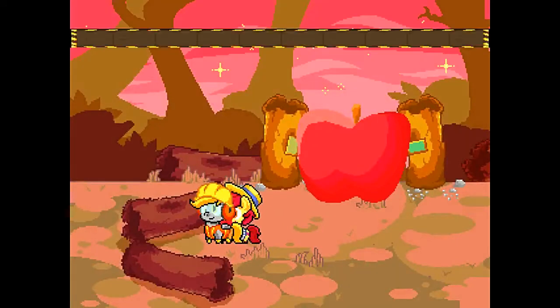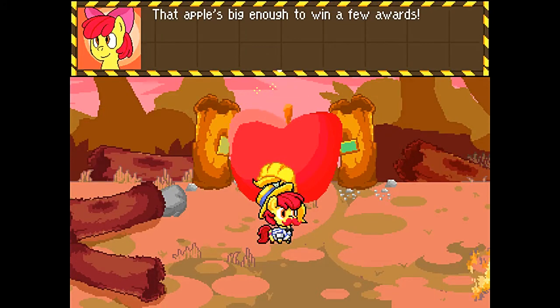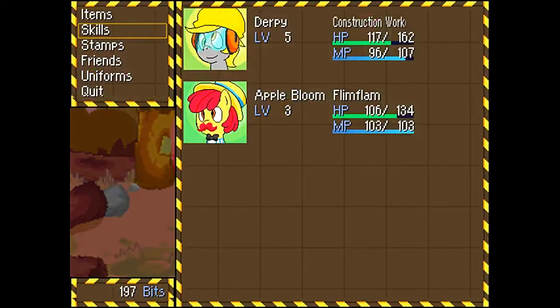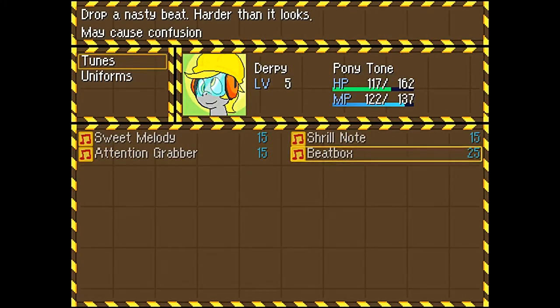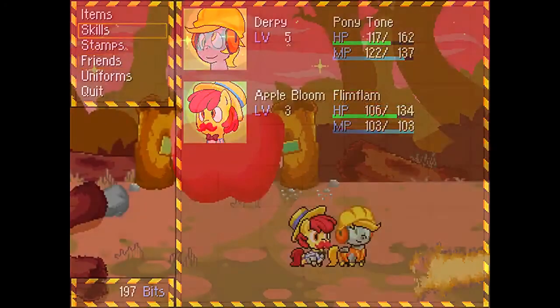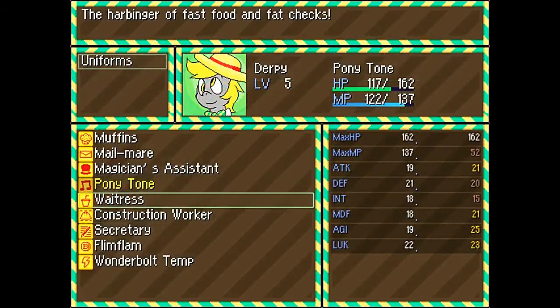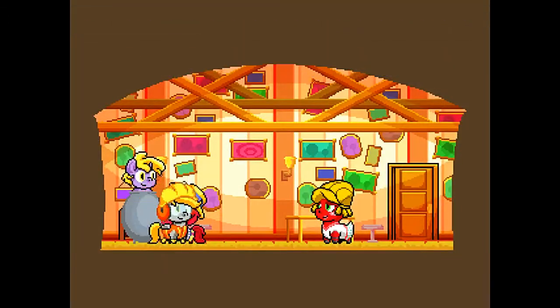Derpy's at level five now — sweet! Got our last Zap Apple there. We also have this big old apple here, but it's blocking the way. Now that we're at level five, the Pony Tones should have its last ability, which is Beatbox. I think this is just something better you can use against random encounter monsters, which does percentage-based damage. I don't want to become the Pony Tones — not yet. Having all this free healing is actually pretty much cheap — just another reason why this is so freakin' easy. And I just realized I'm saving in the wrong spot there.